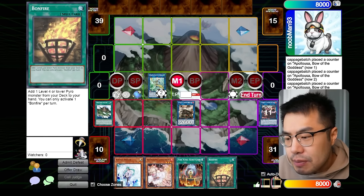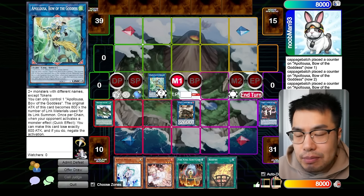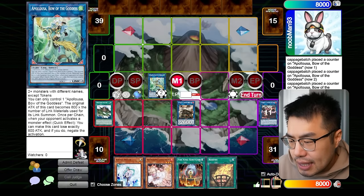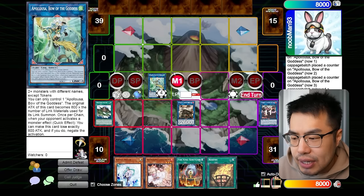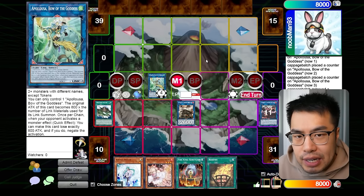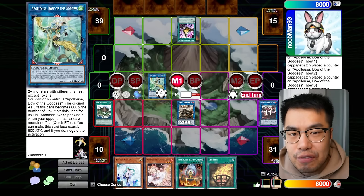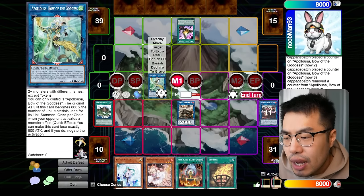So the first tip I want to tell you guys is making Appaloosa on your end board. Obviously, this is one of the main monsters that you can make as a form of interruption, because it has multiple negates. But I see some players actually ending off of the Appaloosa with multiple negates, so like higher attack than 1600. Personally, I'm just not a fan of that, because from what I found in testing, a lot of board breakers are prevalent, and cards especially like Triple Tactics Talent are very, very common.